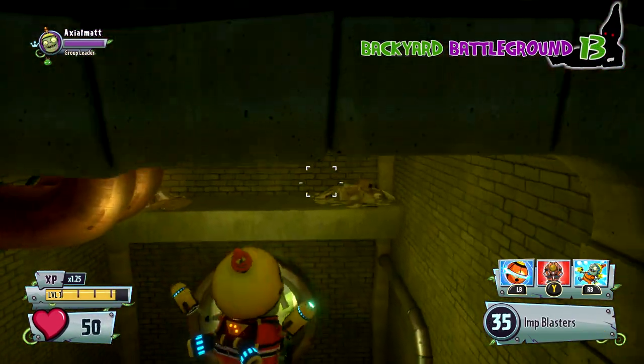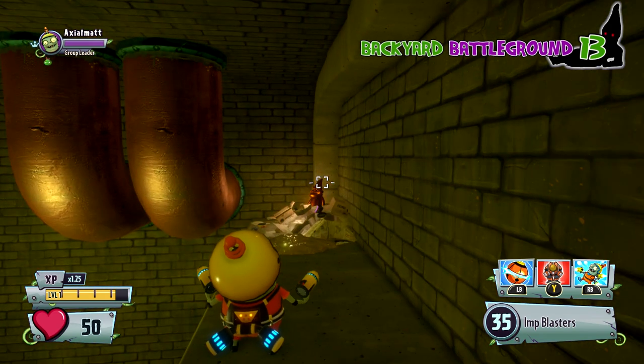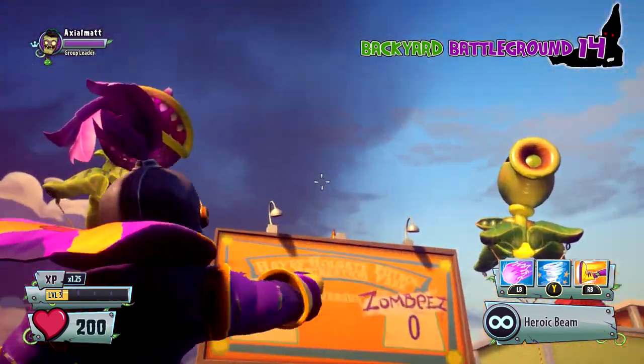This next one Jeff actually showed me. He got it with the Citron and just rolled over, but I found it pretty easy to get with the Imp. You flop over, hover a little bit, and then get this. It's down in the sewer area — it's pretty easy to see that bridge.